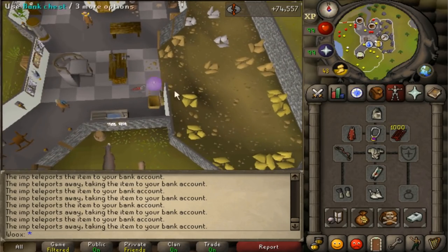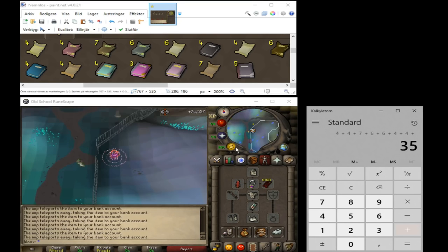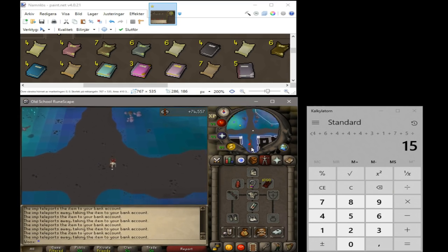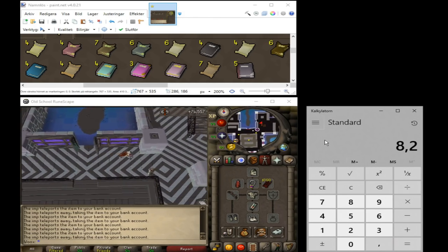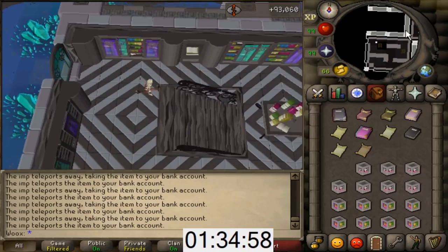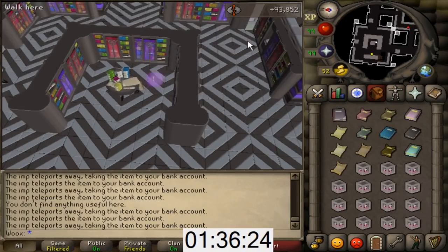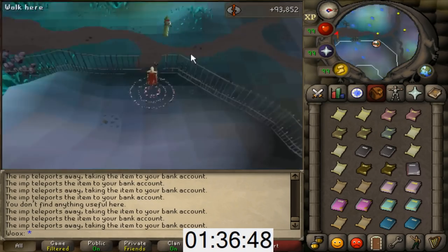When you run out of books of any kind, return to the library with imp boxes and collect more. Before you leave the bank, take a screenshot of your bank with the books and paste it into Paint. While you run to the library, do some quick maths: add up the sum of all books, then add 54, and divide by 15 to find the average. If you plan on training with this method for a long time, you can also just assume the average will be 7 or 8 most of the time, and use extra imp boxes on one specific book at the end. When you collect books, check how many are in the bank, compare to the average, and try to collect them so you end up with about the same amount of every book. When you run past Professor Grakelborn and Vilja, you can also exchange a book at the same time. If you end up with too many imp boxes at the end, collect extra copies of the last book to use them up. When you are done, you should have about the same amount of every book in the bank again, so repeat the process until you run out of books.